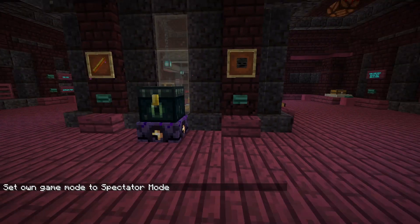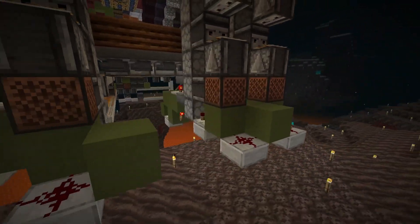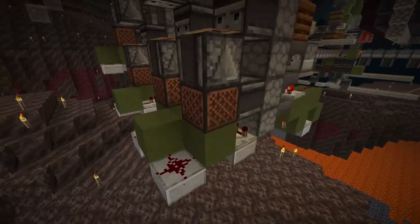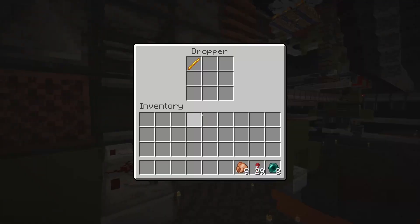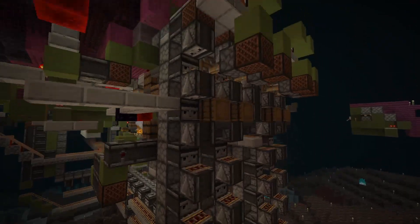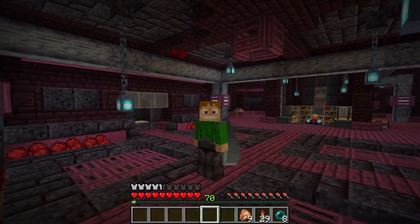The last thing I want to show you is a recommendation from Mesotech. We'll go into spectator mode to look at the sorting system we installed last episode. We had some huge clocks down here, and Mesotech showed me an idea for a tileable, very simple, and silent clock to power these dropper elevators. We no longer need the buffer in here — much smaller and still silent. I've replaced a ton of my clocks with this design. Thank you Mesotech for that recommendation. That's going to call it for this episode — thanks so much for watching, see you in the next one.